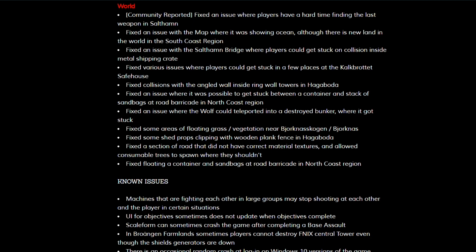They fixed an issue with the map where it was showing ocean although there is new land in the South Coast region. They fixed an issue with the Sulteham Bridge where players could get stuck on collision inside the metal shipping crate. They fixed various issues where players could get stuck in a few places at the Kulkbrotet safehouse. They fixed collisions with the angled wall inside the ring wall towers in Hagaboda, and fixed being stuck between a container and a stack of sandbags at a road barricade in the North Coast region. They fixed an issue where the wolf could teleport into a destroyed bunker where it got stuck, fixed floating grass and vegetation, shred props, incorrect road material textures, consumable trees spawning where they shouldn't, and a floating container and sandbags at the North Coast road barricade.